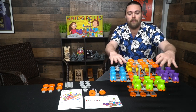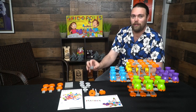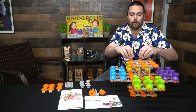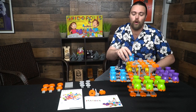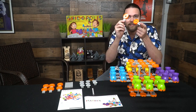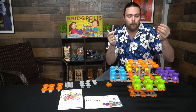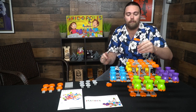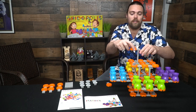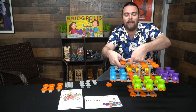Everybody starts with their six pieces off the board for the most part and then takes their turn. Everybody also gets two of these blocker pieces, which you can place on spaces to block players from going there — you can't land on spaces with these blockers. You can choose to place those down on your turn. You also get two extender pieces along with two connector pieces, which you can use with or without attachments depending on where you're placing them on the board.